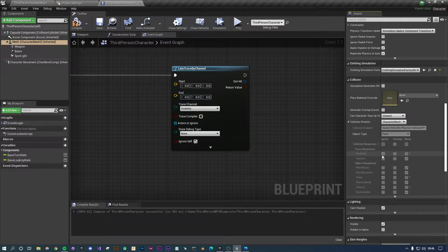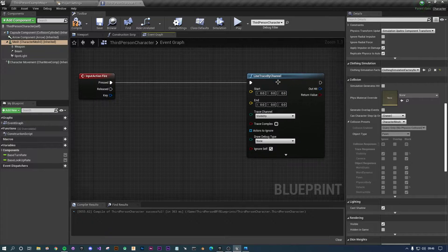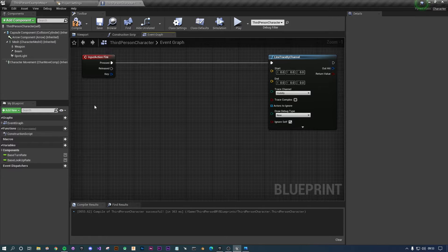The mesh is set up as Character Mesh and it also ignores Visibility but blocks everything else. When you create other characters you want to make sure they block visibility, whereas your own character should ignore it so you don't get caught up in your own line traces. For the start and end location: the start is typically from the character or camera. In first person you'd use the camera, but in third person or top-down it doesn't quite work the same way.